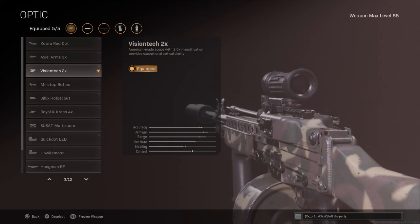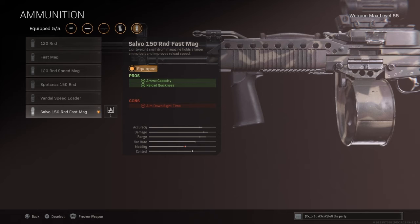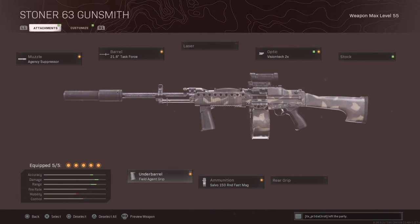Then we're going to go to the optic, which is the Fission Tech x2. It gives you a good range for looking at long distance and increases your accuracy. I personally go with the Fission Tech here — I find it perfect — but you can use whichever one you feel more comfortable with. For ammunition we're going straight with the 150 round fast mag. LMGs take a while to reload, so the fast mag helps a lot with quick reload time. And then the field agent grip to increase accuracy. As you can see, accuracy has gone up loads, damage and range are up by a lot, and control is really high. Mobility doesn't matter too much as long as you've got that damage, range and accuracy up.